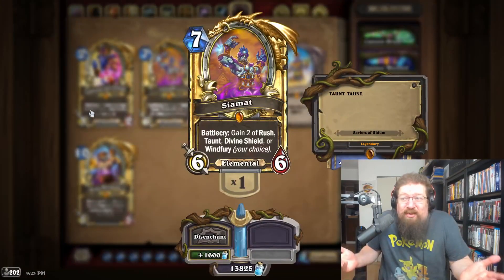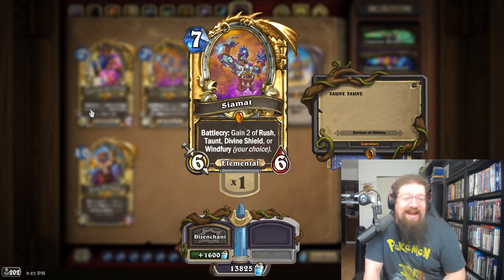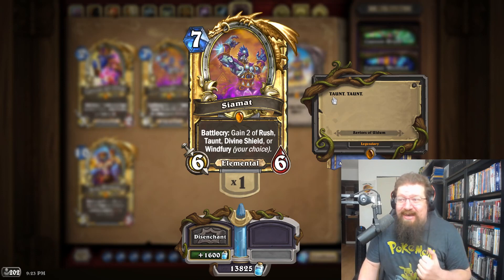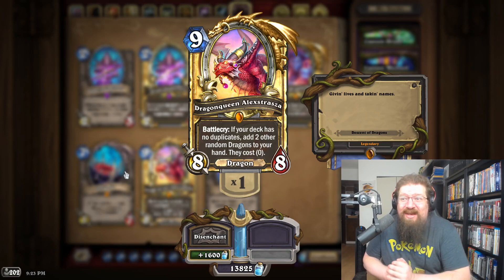For Saviors of Uldum, a lot of people would love to see Zephrys in diamond, but personally I just think Siamat would look really cool in diamond. It was a really well-designed, good card and I'd like to see that — and you know, it can gain Taunt.